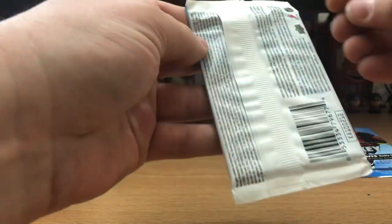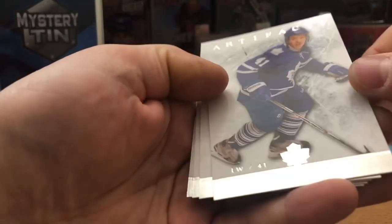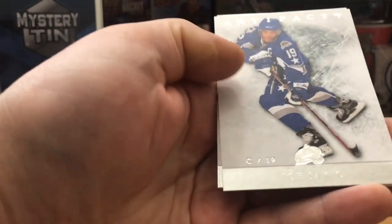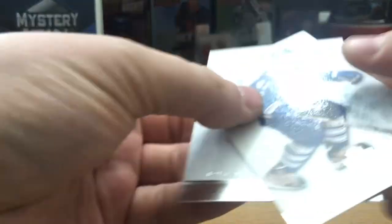We got 2012/13 Artifacts — this is probably a blaster pack or something. There's definitely gonna be nothing in here guaranteed. We got something I can't even read — Nicholas Coolman, Parise, Joe Sakic, that's cool, I'll put that aside. We got an Iginla too, I'll put that aside. And then we got an All-Star card of Team Sulani. Cool pack, just all base cards, but I'll take the names, man.